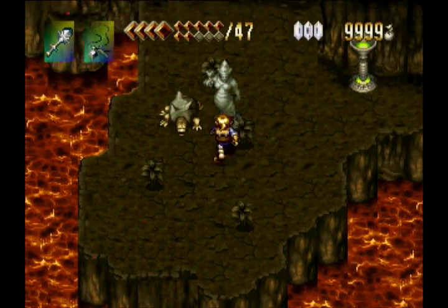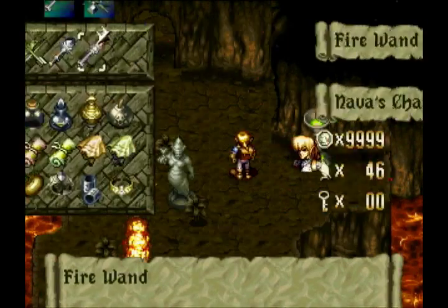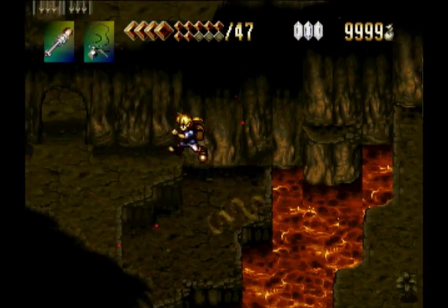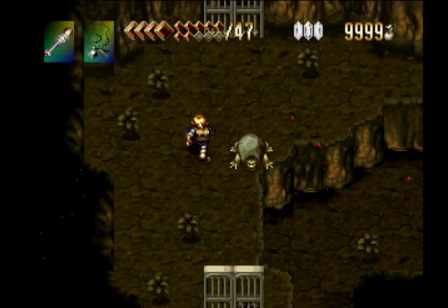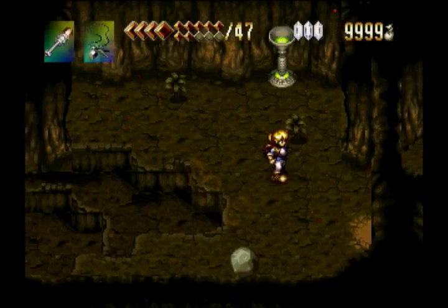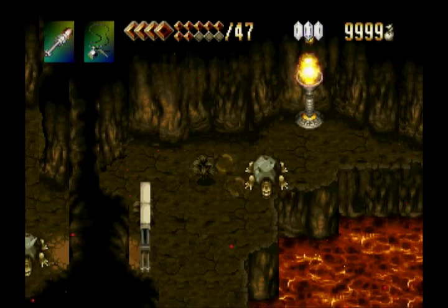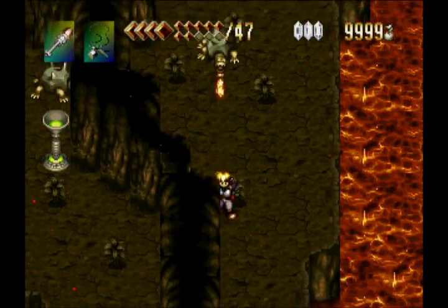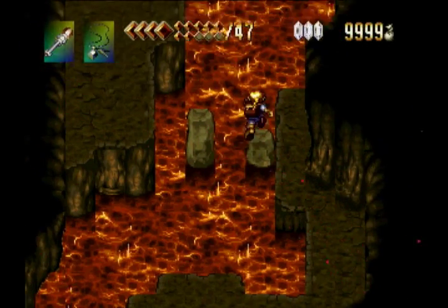If you go up here and talk to the statue, the hint should be pretty clear. There are seven torches scattered around the room, and the end goal is to have all seven torches lit while standing on a moon symbol in the center. With every torch you light, one of the doors in the room will close, which means it's entirely possible to light all seven torches while locking yourself out of the room containing the moon symbol. You have to be careful about the order you light them — basically only light the torch that corresponds to the door you just came through, so you always move forward.